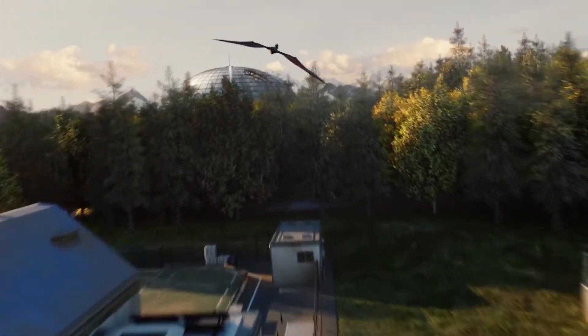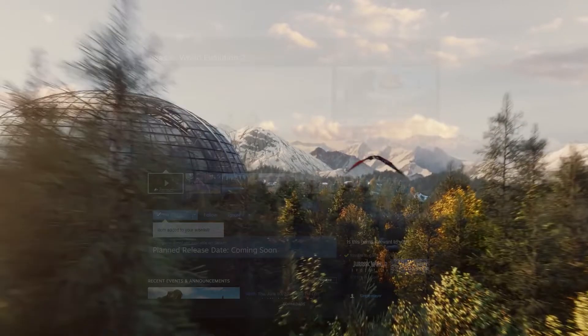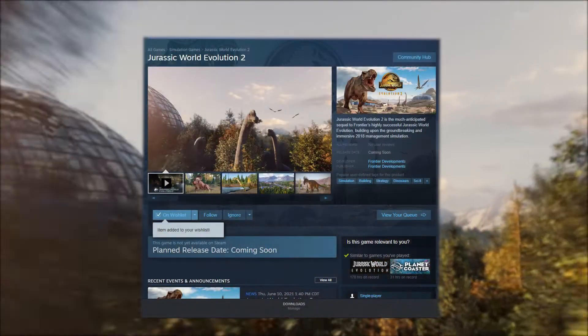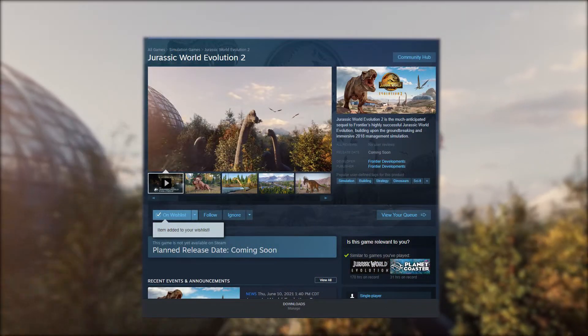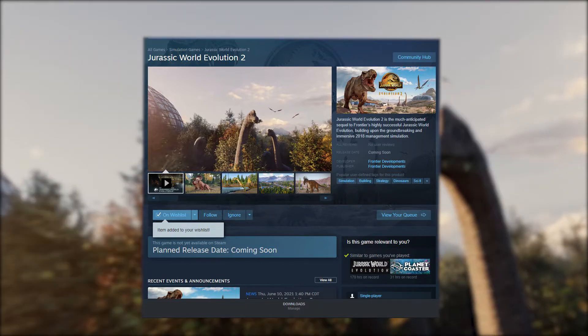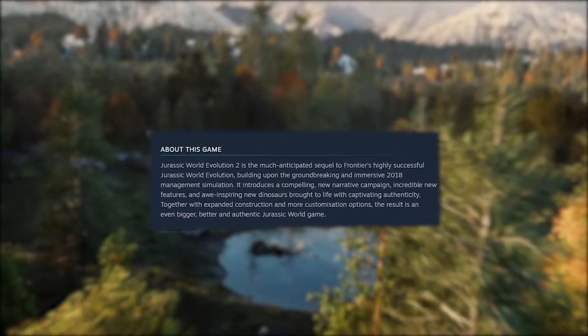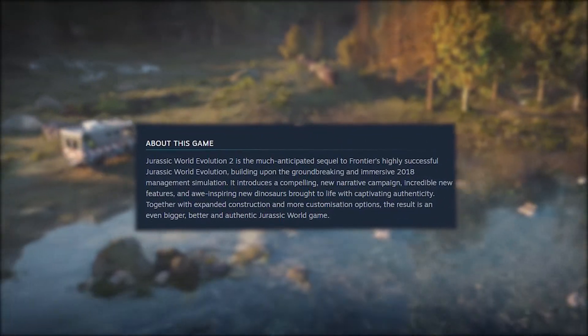And in doing so, we stumbled upon something very, very interesting, so be sure to stick around. If you go to the Jurassic World Evolution 2 Steam page and scroll down to the About This Game section, you can find some interesting information. For starters, it says that Jurassic World Evolution 2 is the much anticipated sequel to Frontier's highly successful Jurassic World Evolution.